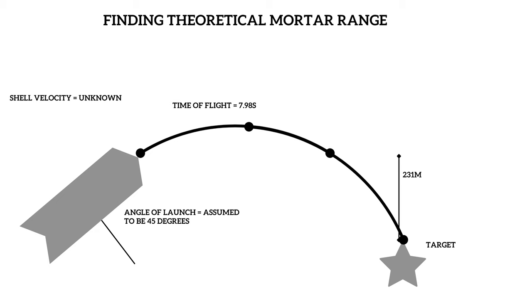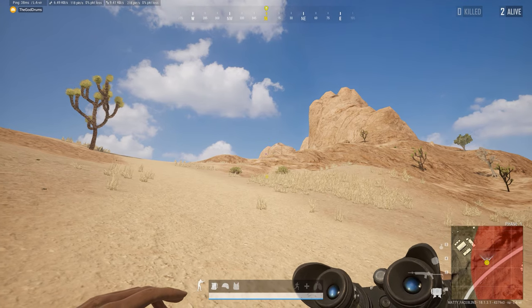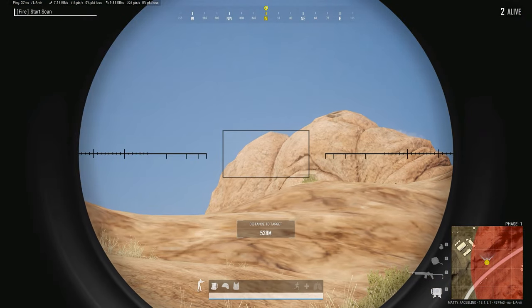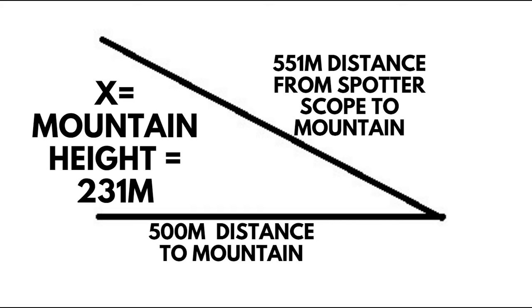The initial mortar's speed and shot angle are unknown. You can measure the height of the mountain you're on above the height of your target roughly by using a spotter scope, scouting how far away the top of the mountain is from where you're standing, and then using the minimap to calculate your distance from your target. With that, you can calculate the height using the Pythagorean theorem.